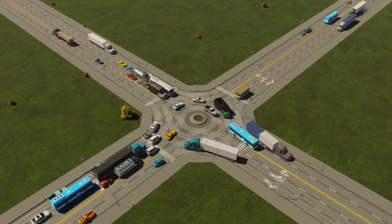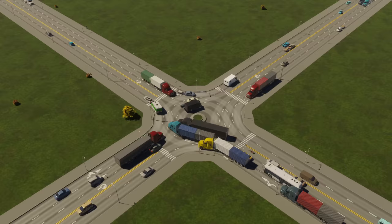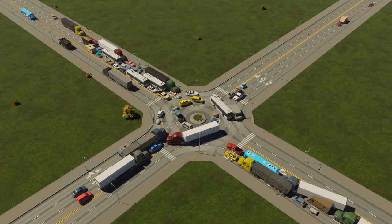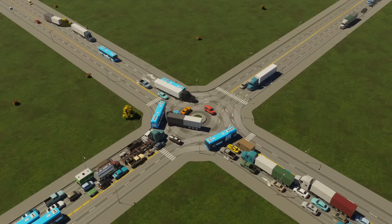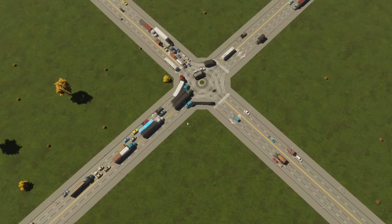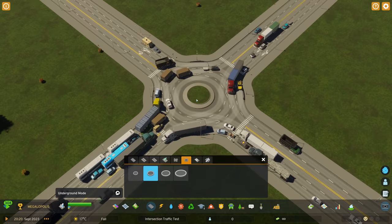It's getting pretty hectic in the middle. When it clears - whether through despawning or traffic actually moving through - it keeps going, but then hits that choke point again. I just saw a truck despawn and then a load despawn. I can't wait for Traffic Manager to come out with no despawning at all, but I think we're reaching the limit. When it needs to despawn to keep going, that's the limit. Let's try a medium roundabout on the same spawner count.